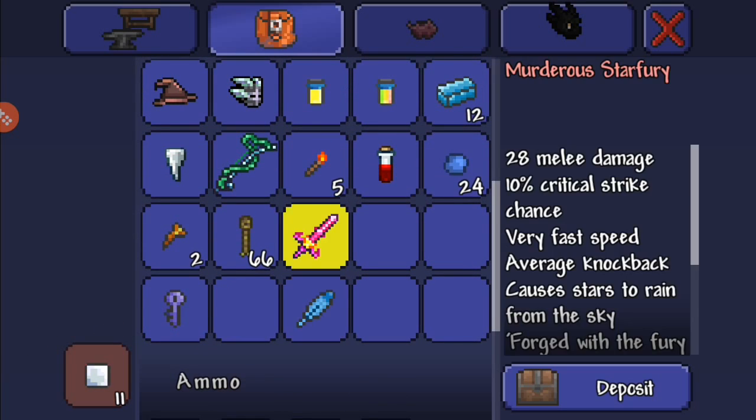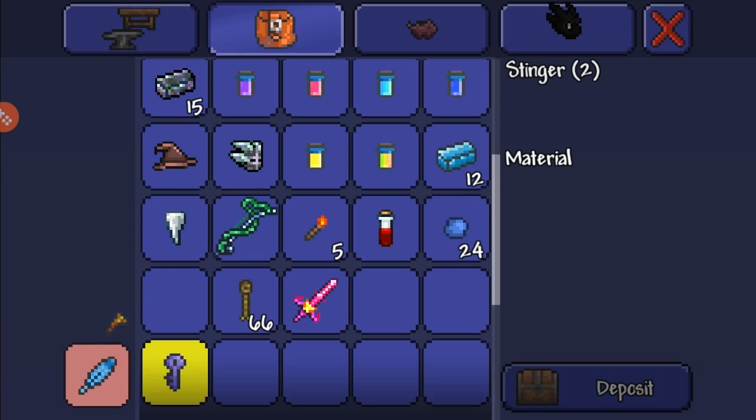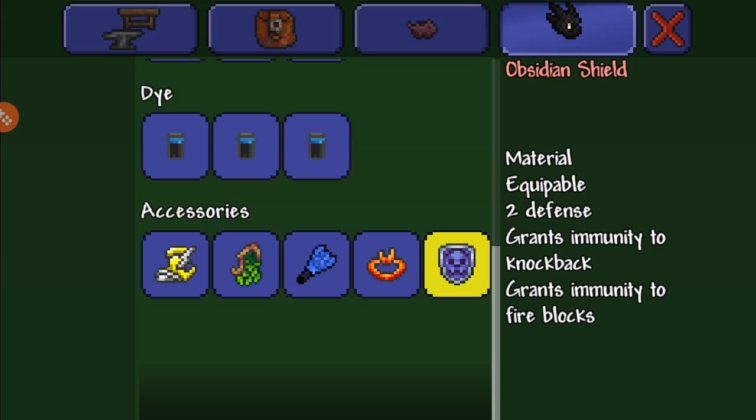That's all you need. To survive the underworld, I suggest using the lava charm, and probably an obsidian shield or obsidian skull.